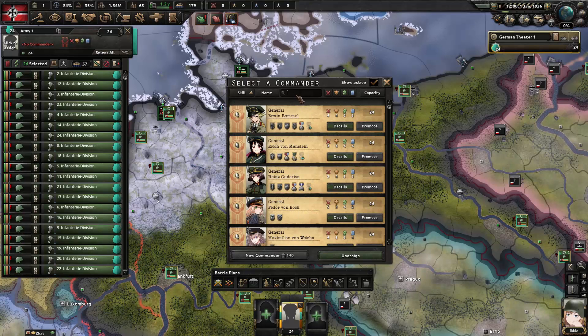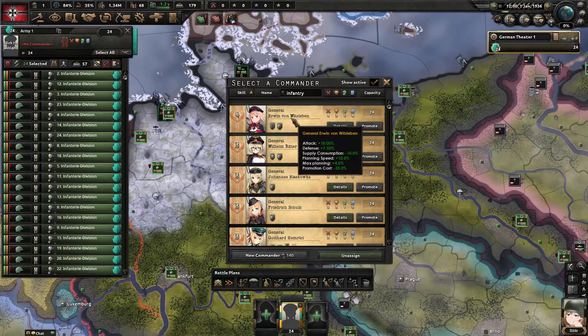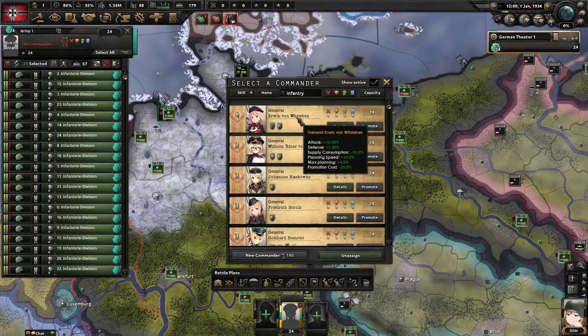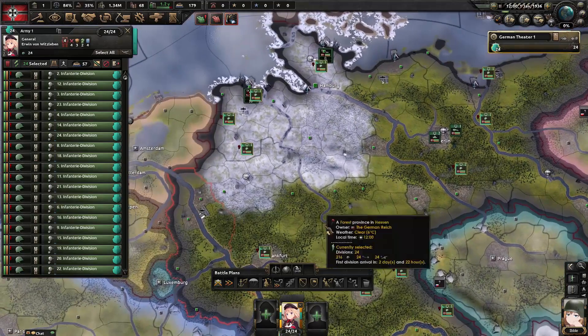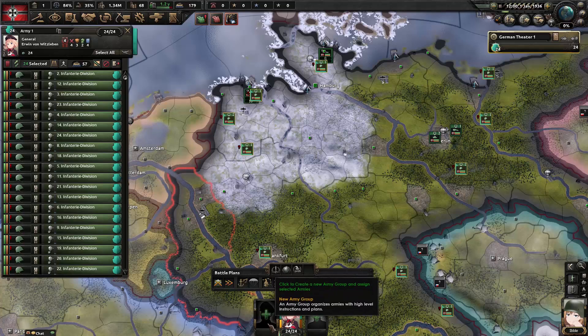Filtering for 'infantry' shows us generals that will more quickly gain the infantry leader trait, and we can upgrade them to infantry expert, making infantry divisions better. So basically you want to assign generals mainly according to their traits. We'll pick Erwin Witzelberg for this army. But we also need an army group because we're going to have a lot of infantry armies and want them coordinated. Click the new army group button.